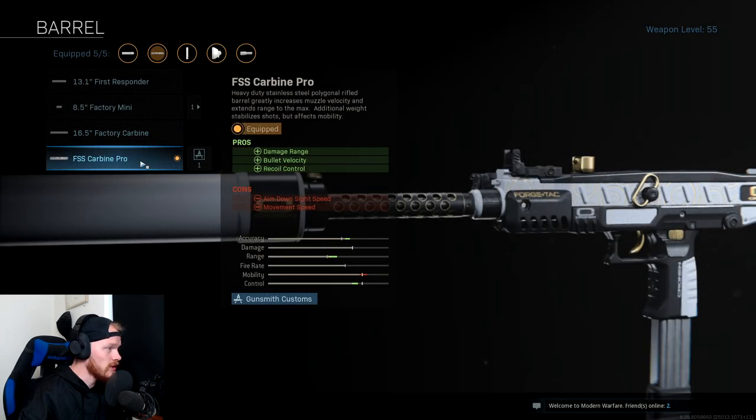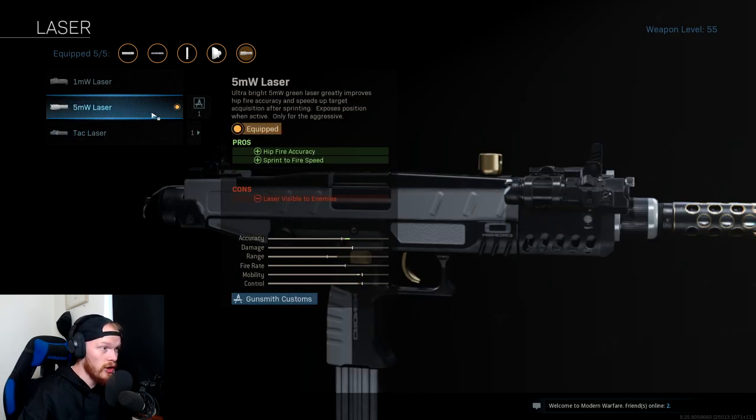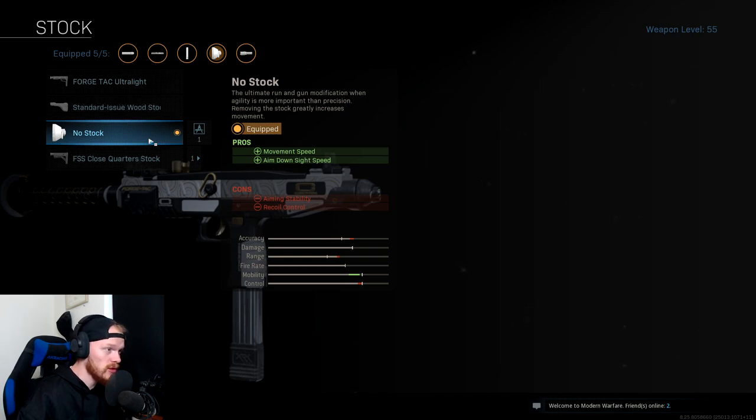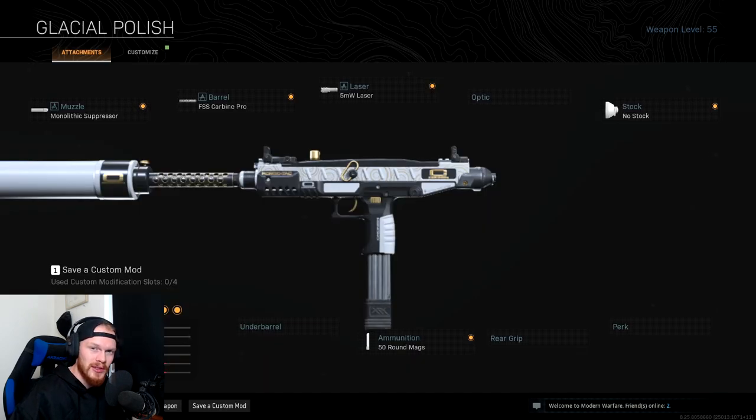Next up I'm using the FSS Carbine Pro — it is the highest range barrel, it increases the damage range, bullet velocity, and adds some recoil control as well. After that I'm using the 5mW laser, which gives you hipfire accuracy and sprint-to-fire speed. I like it more than the tac laser because I like the hipfire with my SMGs. After that we're using the no stock option — this gives you movement speed and ADS speed, making the UZI feel more mobile. Last but not least, the 50 round max magazine, the biggest clip available.